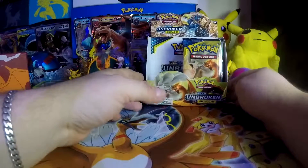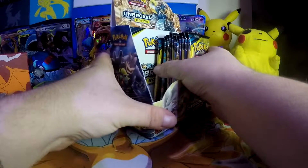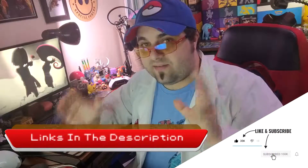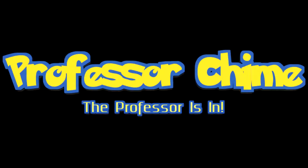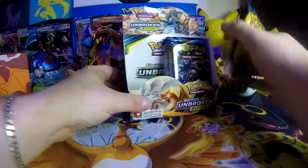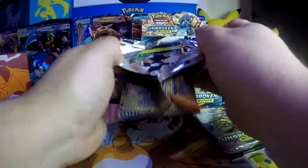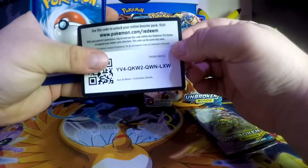What is up Pokemon Trainers? Professor Chime here and I have this Unbroken Bonds booster box. I still have a good handful of booster packs left in it, so I'm going to open up some today. I got this at a really good price from my friends over at Safari Zone Collectibles over on Facebook. In the last video we got Honchkrow GX, we've gotten a Blastoise — we've actually gotten some good cards so far. Let's hope that we do the same this time.